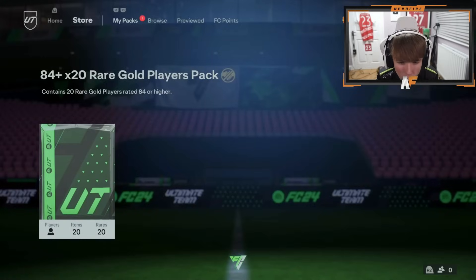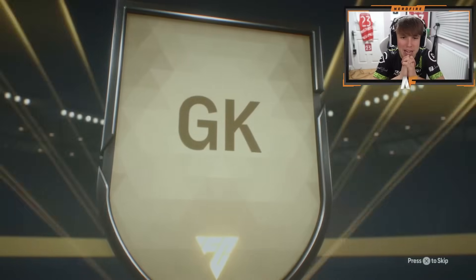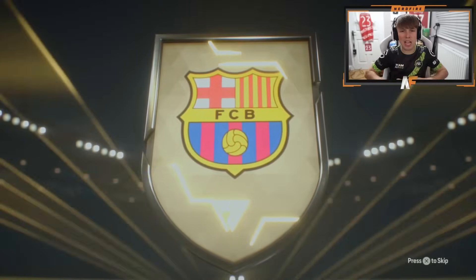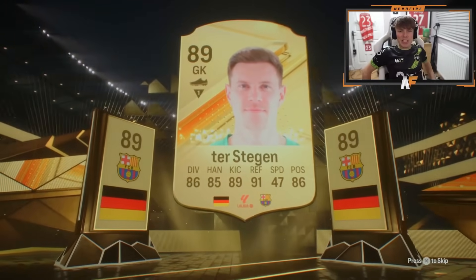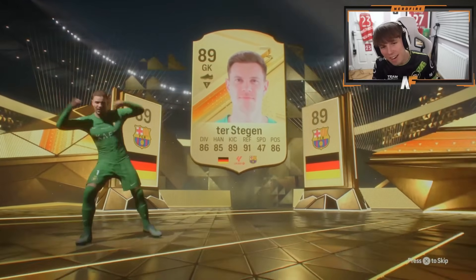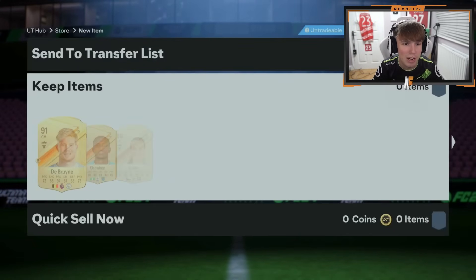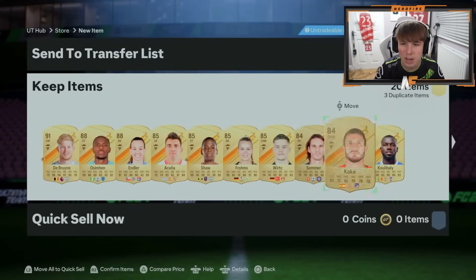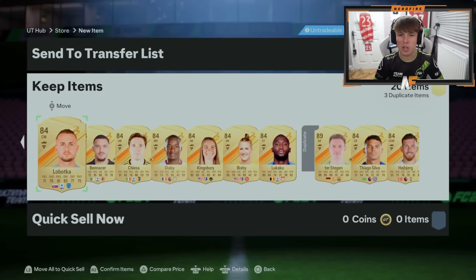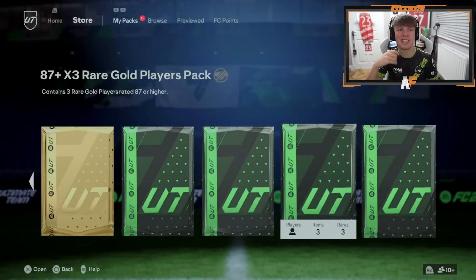84 times 20 - I cannot wait to get mine when I eventually finish the daily logins. Ter Stegen 89 on the front - gonna be a double walkout, 89 or higher for the second. De Bruyne - 89 and 91, so decently high rated walkouts at the front. Three walkouts overall but no winter wild cards - that's kind of annoying not to see one special card in this pack.